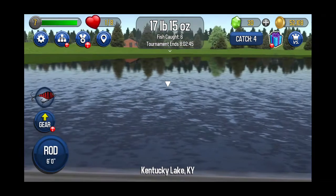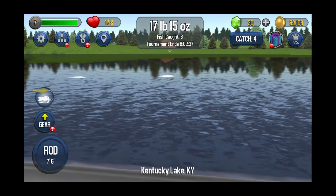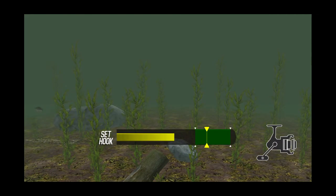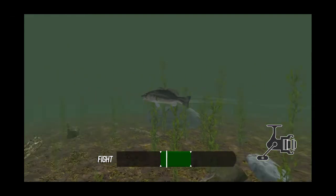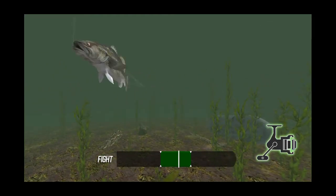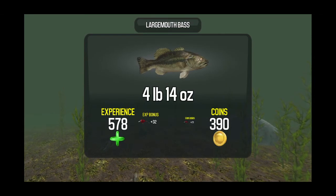Let's try it again. There's one right there — change lures, get a bigger one here. Remember to change lures — you just keep touching your lure and it'll change to the ones you've got. This is a bigger one. See how small that green is? You've got to keep it in there. Four pounds, 14 ounces — that's a pretty good size one.